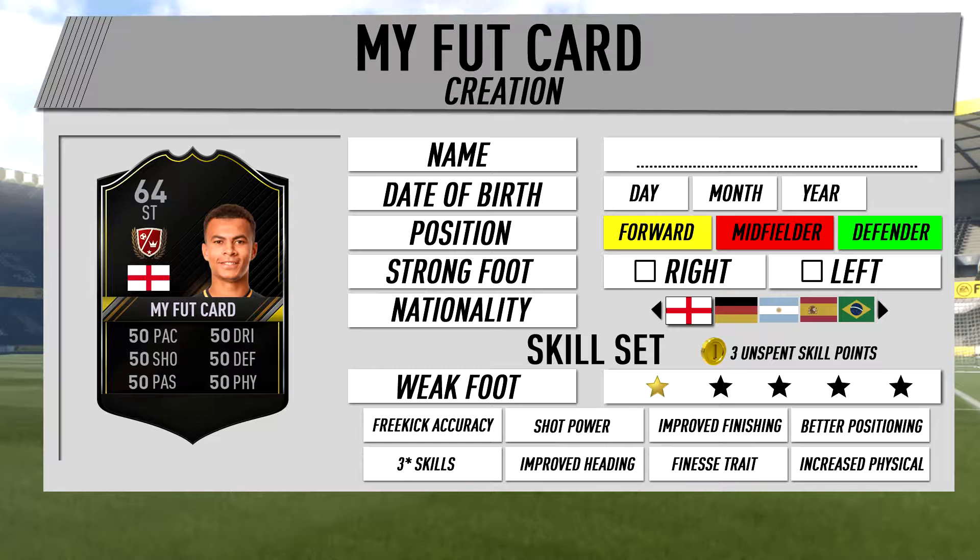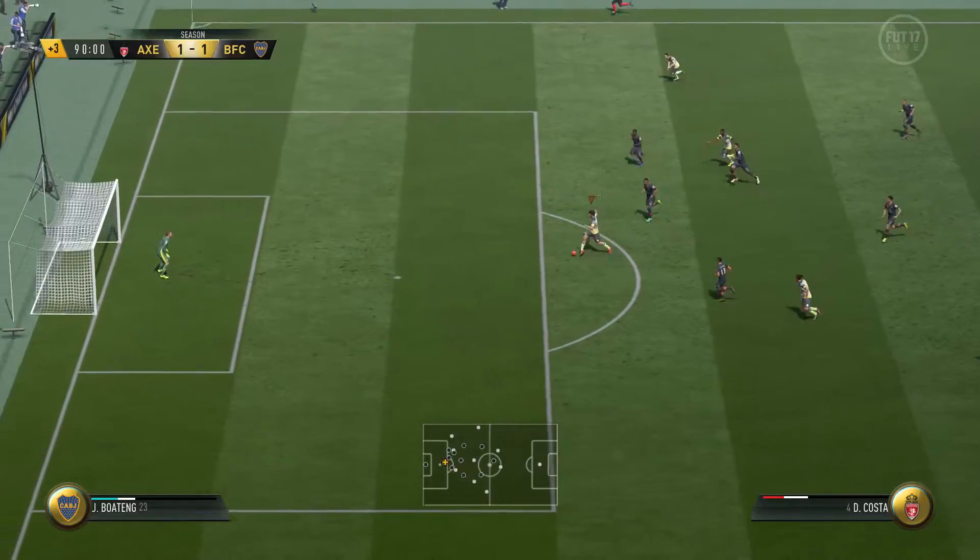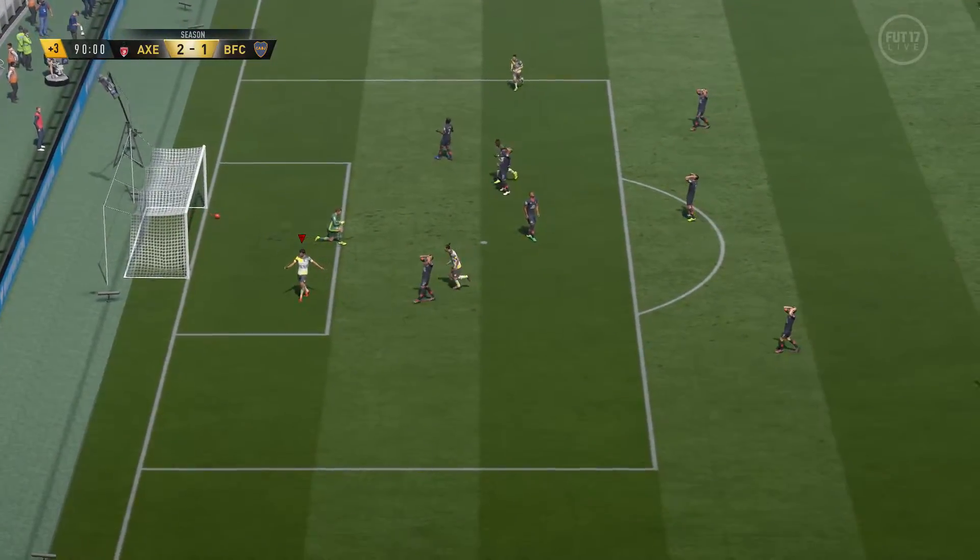We have a skill set which is again very similar. You've got three unspent skill points which you can put towards whatever you like. You could choose to upgrade your weak foot from one star to two star and have two other traits, or put it all towards weak foot and have a four star weak foot but nothing else. So you've got a base card with everything being 50 and a four star weak foot, or say three star weak foot and improved finishing — like 65 finishing. You could have better physical, improved heading, finesse trait. The possibilities are basically endless.